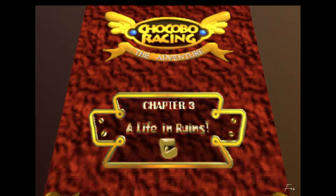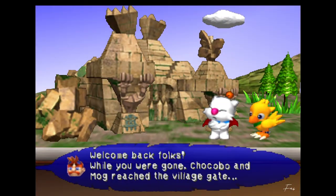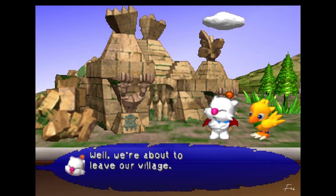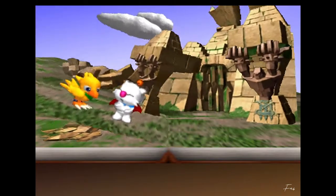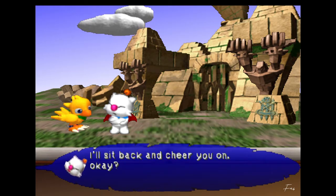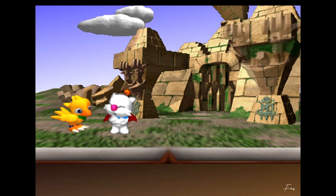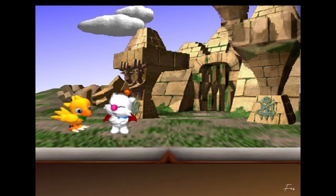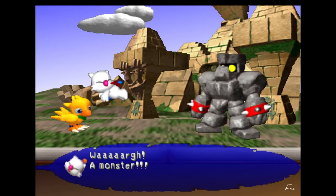Chapter 3: A Life in Ruins. 'Welcome back folks. While you were gone, Chocobo and Moog reached the village gate. Well, we're about to leave our village. If anything attacks us, it's your turn to fight. I'll sit back and cheer you on, okay?' Yeah, I remember this one. 'Wah! A monster!'